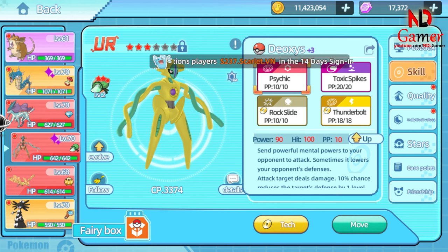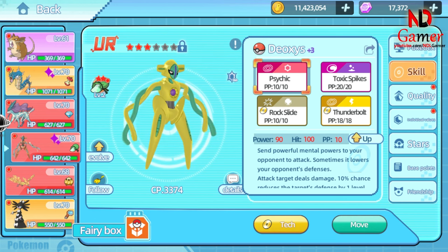Advantages of the Psychic move: it deals substantial damage, helping to quickly take down opponents. It has perfect accuracy, always hitting the target with no worry of missing. It also has a useful secondary effect — lowering the opponent's defense, creating an advantage for subsequent physical attacks.